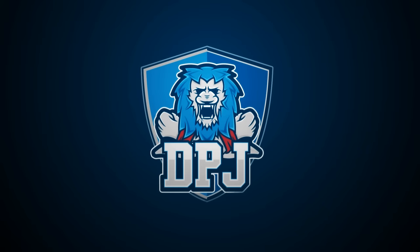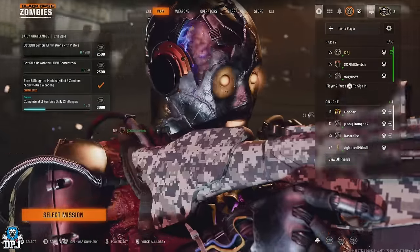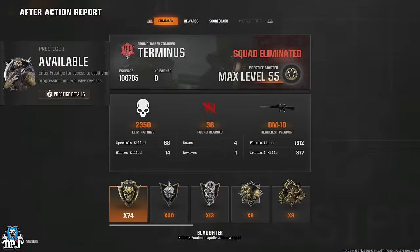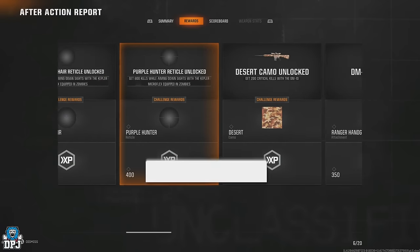An easy Black Ops 6 Zombies glitch which allows you to level up those weapons super quick. You can do this solo or in a team, earn a crazy amount of XP, and it really is super simple.